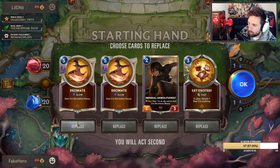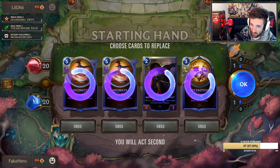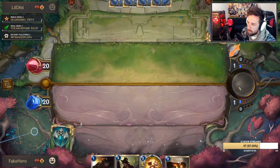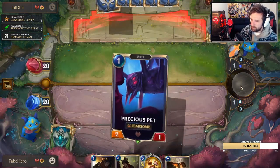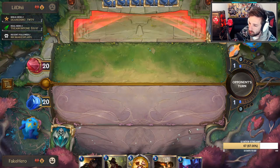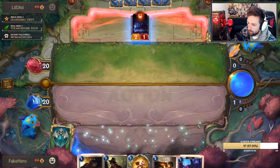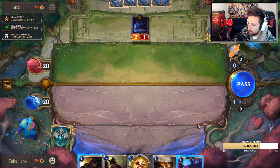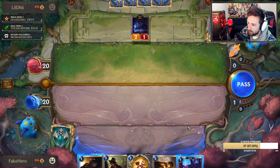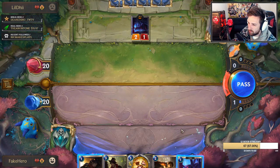That turn where I could have used a Transfusion on my Legion Grenadier to pass it along to my Precious Pet — that could have actually been more efficient. Should be fishing for a one drop here. Ideally Precious Pet would be one of the best finds. I'll take Saboteur. There's Precious Pet — so if he develops a Rearguard we've got the ultimate card against it. Since I'm not taking that damage, I'll be getting the Saboteur on the field.